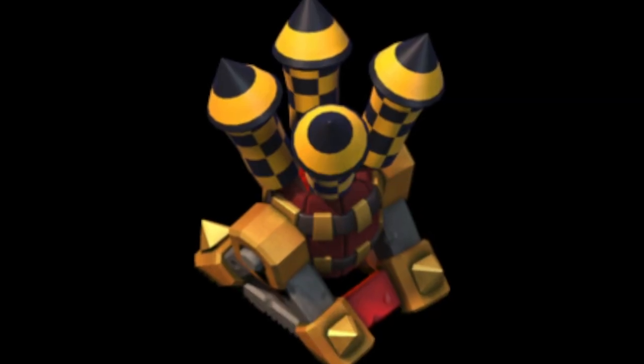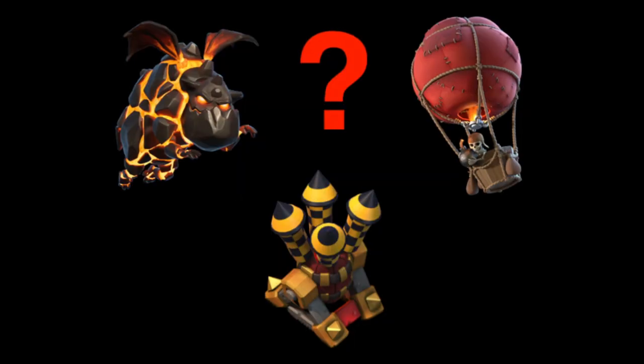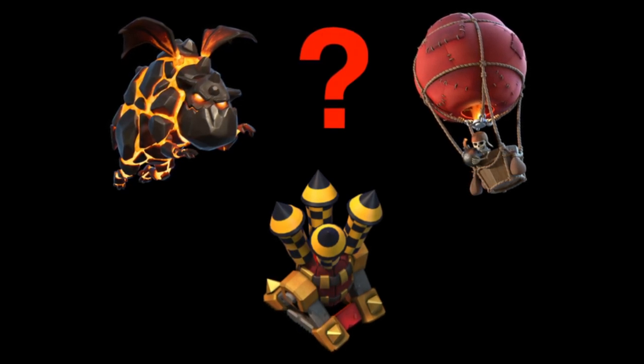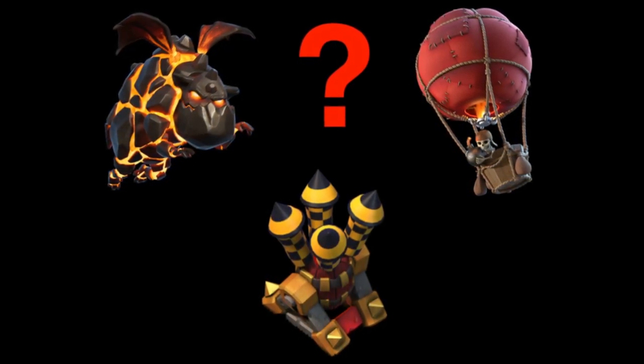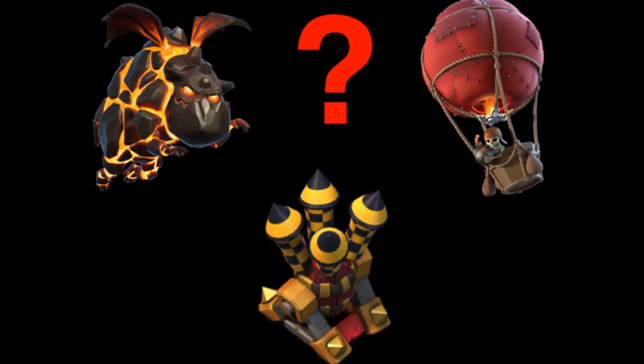Then the last one: check where the air defenses are. As a general rule you drop the lavas first instead of the loons, but if the air defenses are too close to the town hall or too far away from the loons, then that's when you want to drop the loons first, not the lava.